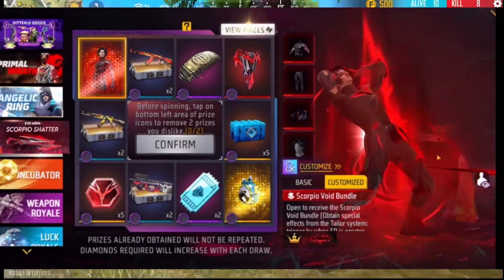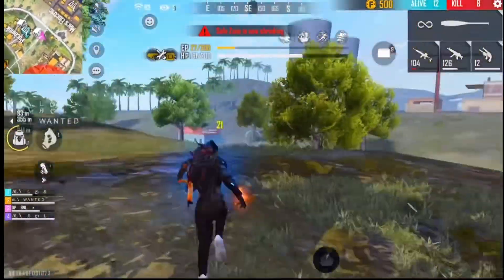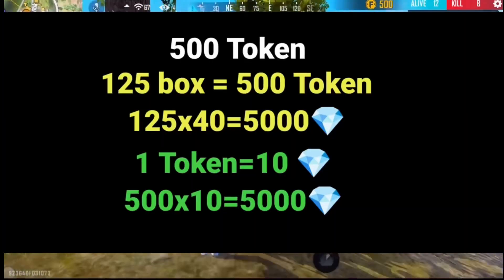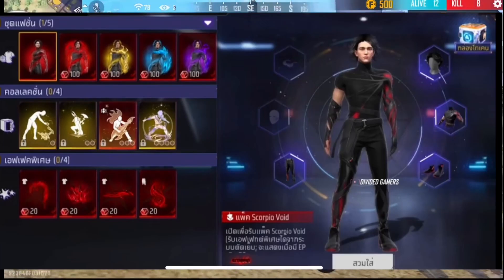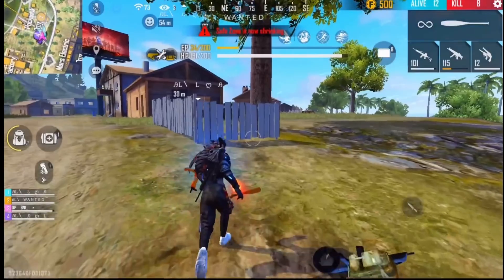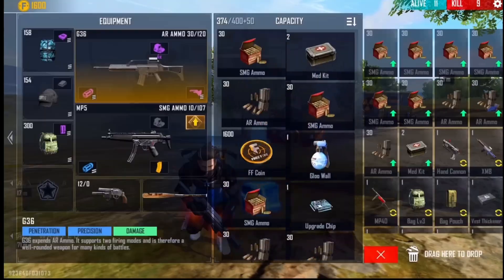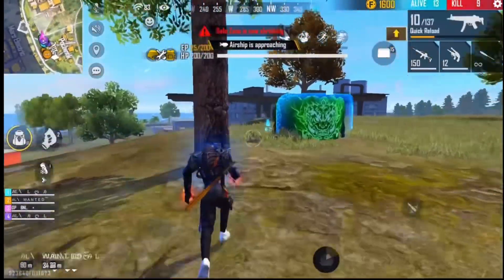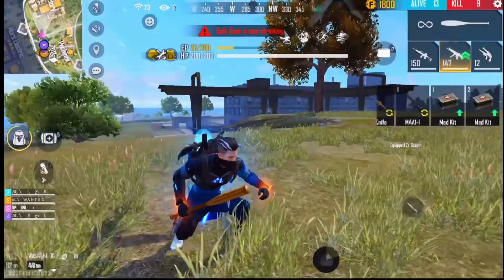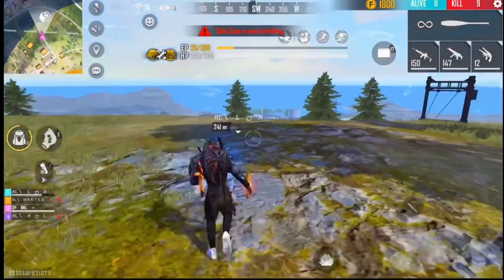Now we preview the EO bundle in FadedV. The EO bundle is 31x to 15x to 15x to 15x. We will review the total amount of the EO bundle. You will get 5,000 diamonds for 10,000 diamonds, then you will get 5,000 more to reach the next level. You will also get 1,000 diamonds and new rewards at the 10,000 diamond level.